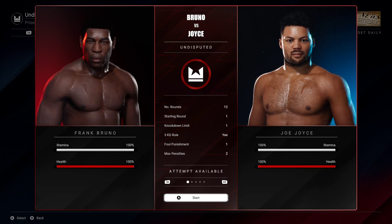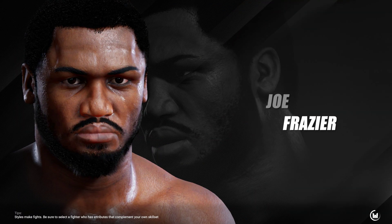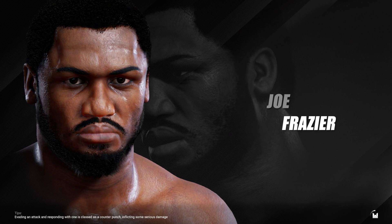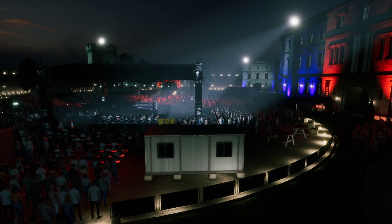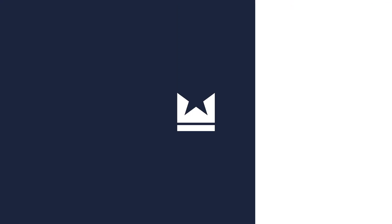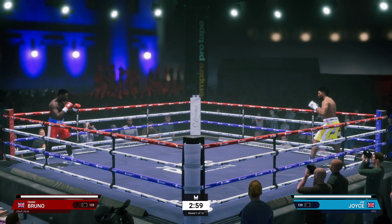Bruno vs Joyce — now the trick to it is the AI in Undisputed boxing will just purely go for power shots and body shots. You just need to avoid the shots as best you can, lower his stamina, let him lower his stamina, and just go for counters and little jabs.